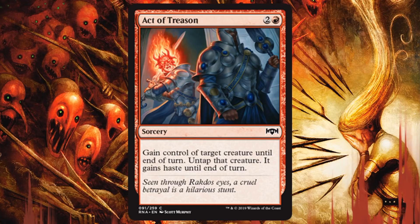Rakdos is all about getting damage across any way they can. As the game goes on, they may have trouble continually getting damage across from small creatures. So taking an opponent's evasive creature and doing a little more damage is not a bad thing. Also, black has a lot of sacrifice abilities in this set, so it's entirely possible you might steal a creature, attack with it, and then sacrifice it for benefit. There is a light aristocrat's theme in Rakdos, as well as the fact that it's a very aggressive color pairing.